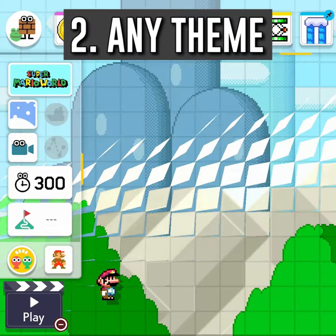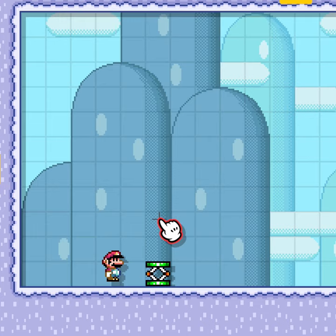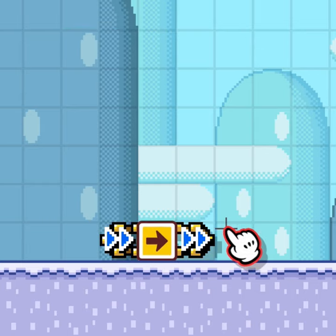Select any course theme. Create a scroll-stopped room. Place a trampoline that Mario can use as currency.